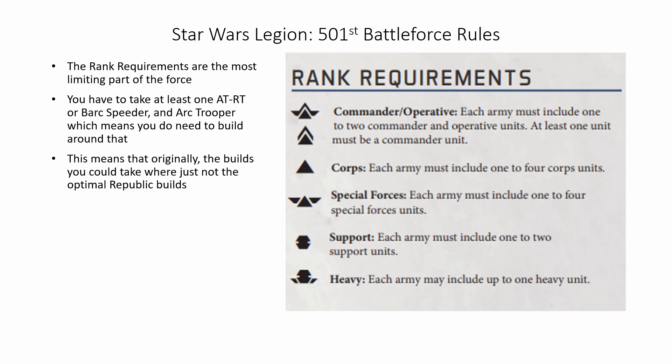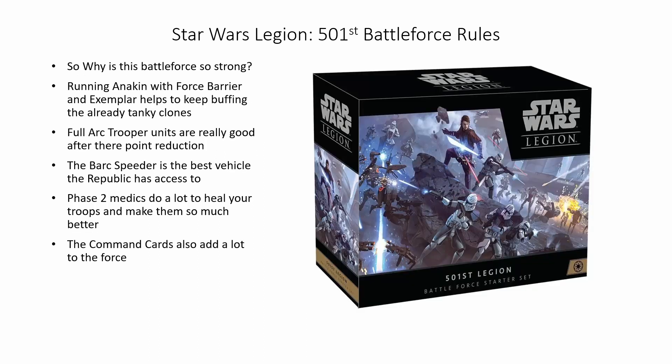So let's get into the nitty gritty. Why is this battle force so strong now when it was ranked as one of the lowest strength ones at the time of its release? There are several reasons. Running Anakin with Force Barrier and Exemplar helps to keep buffing the already tanky red save clone. Full arc trooper units are really good after their point reduction — they are now just 6 points more than phase 2 clones and are stacked with keywords, which means bringing four of them is useful and worth it a lot of the time.